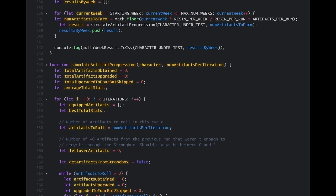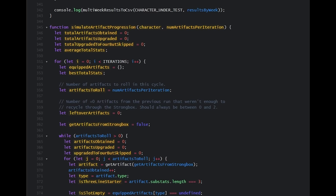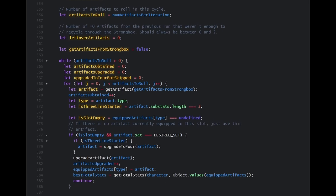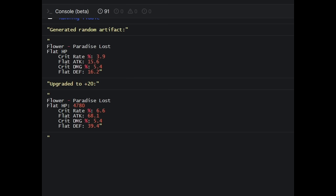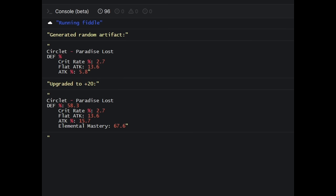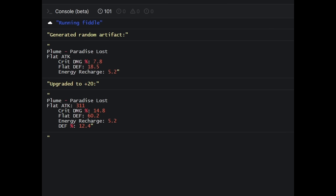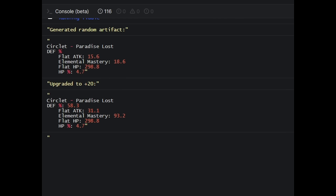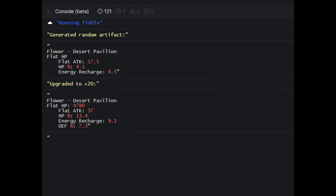To help tackle this problem, I wrote a small program that can randomly generate and upgrade a 5-star artifact based on the probabilities used in the actual game. This allows us to simulate the process of rolling lots of different artifacts on a very large scale, and simulate the process of progressively upgrading a character's artifacts in a way that closely mirrors how it's actually done in-game.